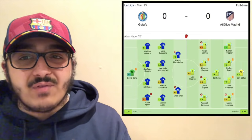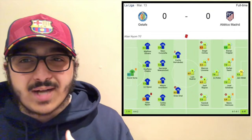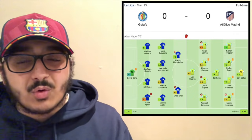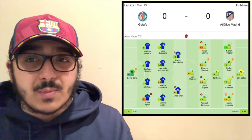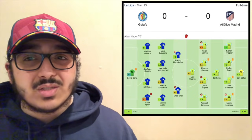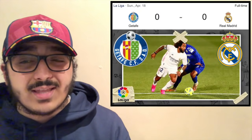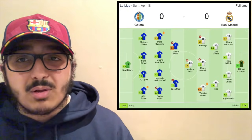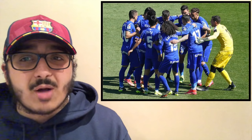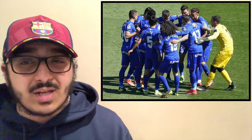In the nil-nil draw against Atletico Madrid, both teams played a very compact 4-4-2. Managers Diego Simeone and Bordalas play very similar football — compact, only attack when necessary. In this case Simeone went with a 4-1-4-1 to be slightly more attacking, and Atletico were all over Getafe. Getafe's goalkeeper had an incredible performance — around 15-20 saves — and was the main reason Atletico dropped points. In the nil-nil draw against Real Madrid it was very similar: 4-4-2 low block and Real Madrid could not break them down.